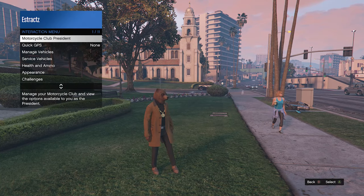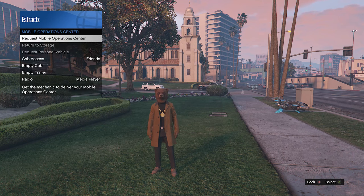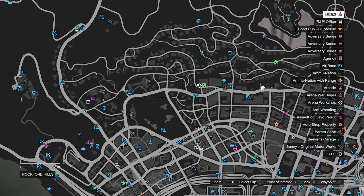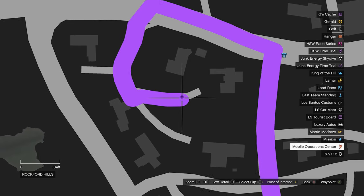To get the black joggers, pull up your interaction menu, go to your service vehicles, click on mobile operations center, and request your MOC. When you've done that, just hit pause and wait for it to spawn on the map. Mine will probably spawn right here.